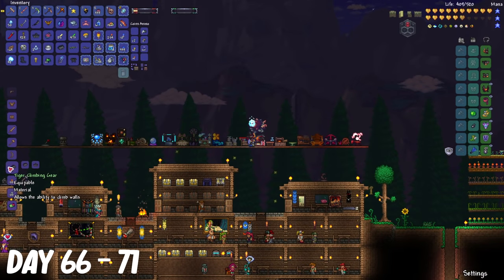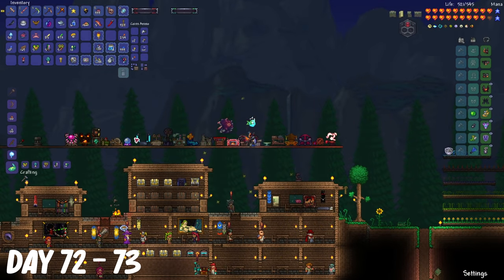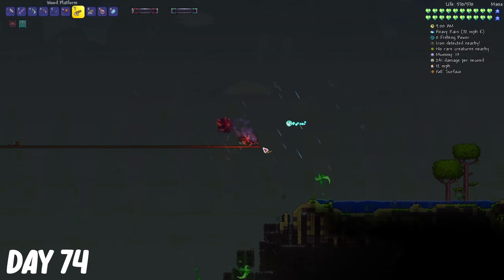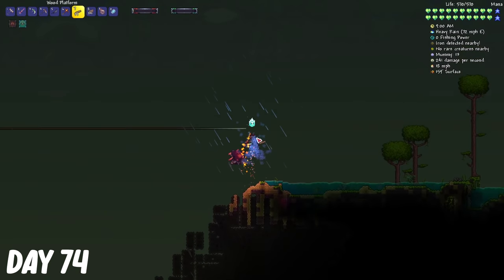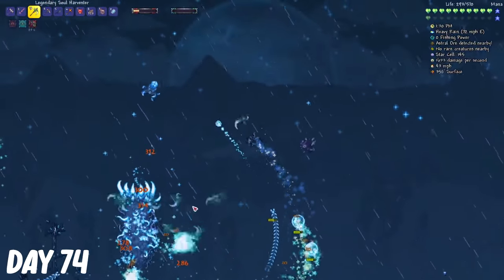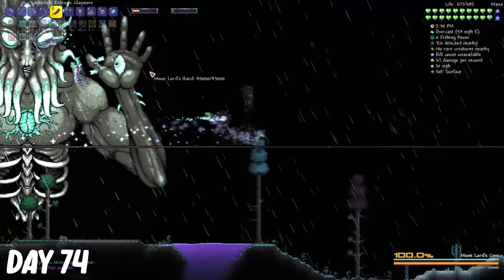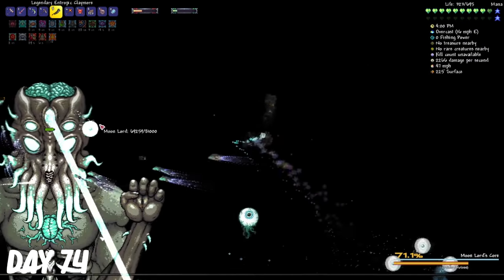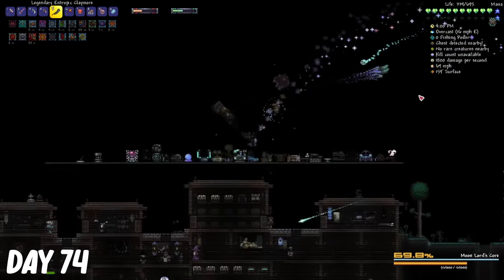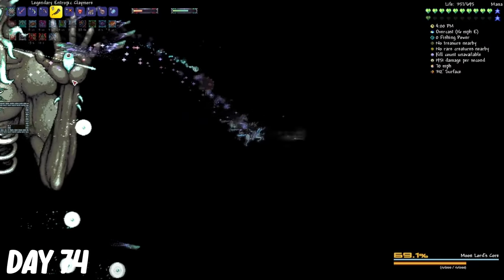From day 66 to 71, I kept killing bone leaves until I was able to make the master ninja gear. Then from day 72 to 73, I farmed enough materials to make the blood orange and miracle fruit to increase my max HP. On day 74, I made a long platform to fight the Moon Lord on. After finishing making the platform, I went back to the stardust pillar to finish it off. I then waited for Moon Lord to spawn. Now this boss fight was just extremely difficult, because even though after you take out the eyes, they're actually still there. So you have the eyes from the Moon Lord's body shooting at you, and the eyes that popped out shooting at you as well.